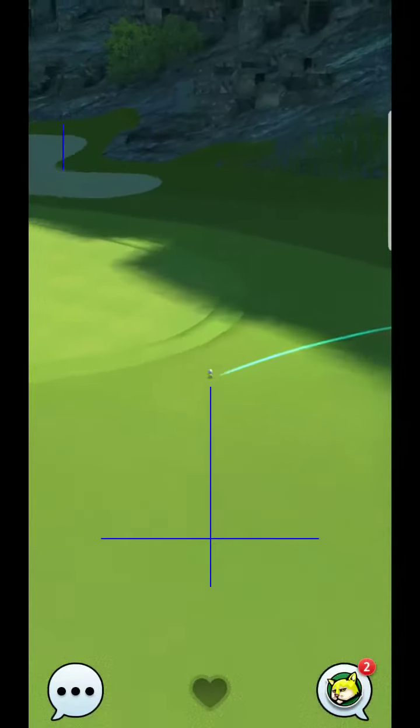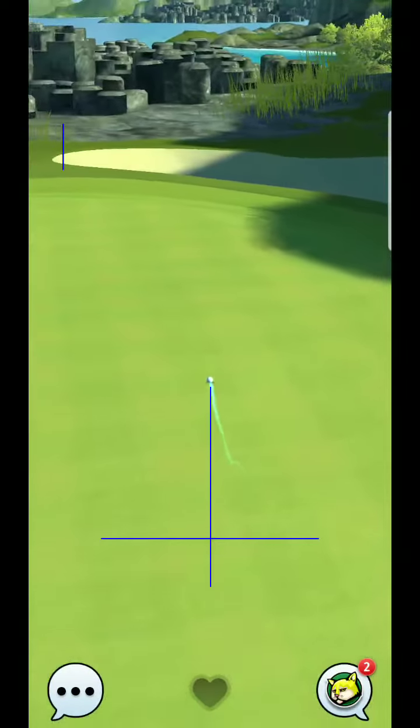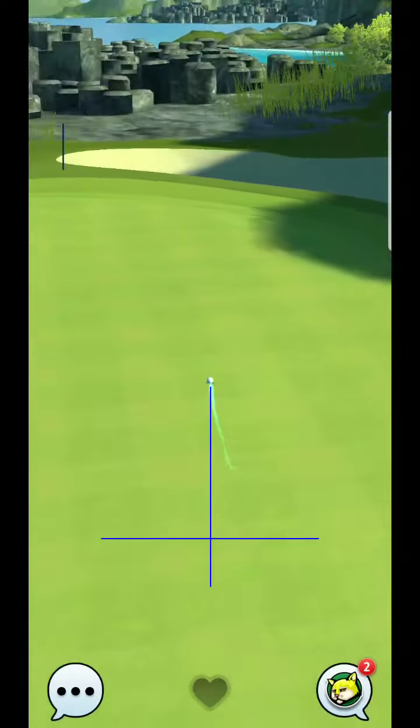We'll just have to see. What you'll want is that second bounce to not hit that fairway, so you can see that's what my opponents did. You want it to get in that fringe — so that's what you're typically trying to make happen.